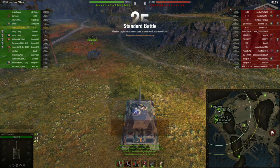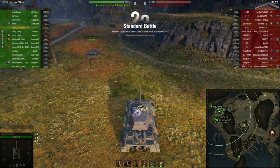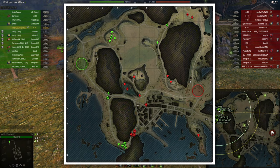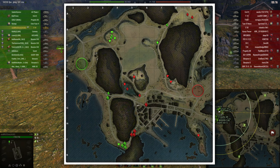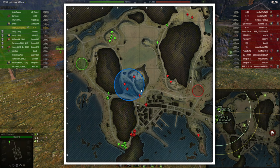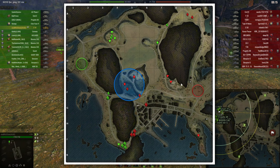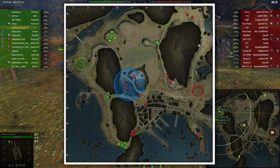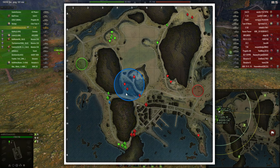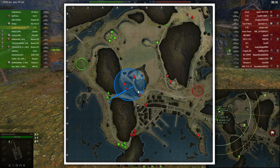Here we are in the first game. We are spawning on Fjords in the west. Spawning on Fjords in the west, the situation usually looks like this, and the problem of this map — as I've addressed in multiple videos — is that this position in the middle is super important. However, the access to this position is mainly given from the eastern spawn, so the western spawn does have a slight disadvantage. In a medium tank spawning on this position, I want to go here and get a first shot of opportunity on light tanks moving towards this position, and from there you really have to assess what's going on.